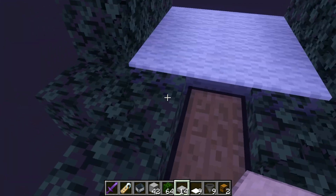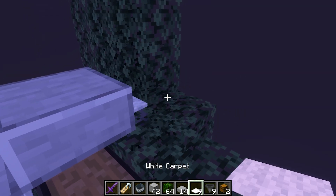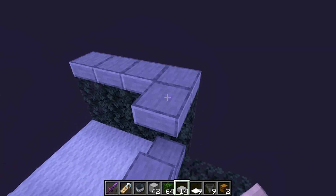Jump down here and place a slab, then a temporary block, then an upper slab. Get rid of the temporary block and place another bottom slab like this. Then place some more leaf blocks on either side, grab your remaining slabs, and place them across like this.